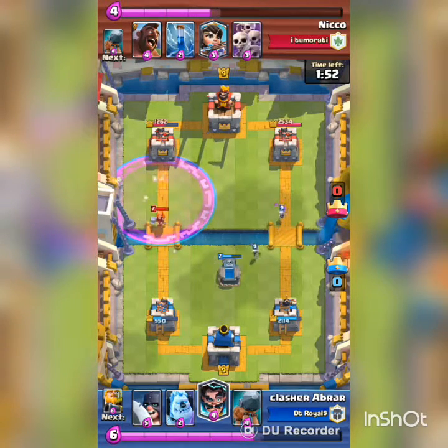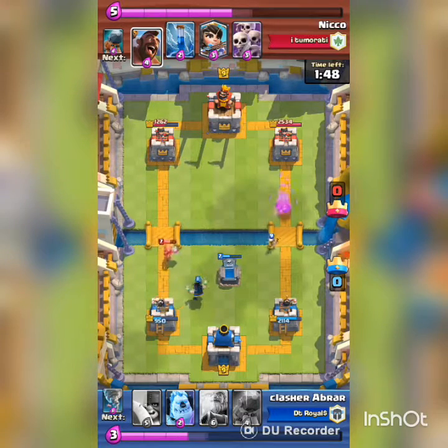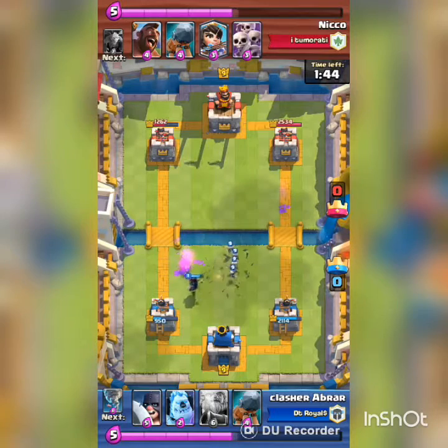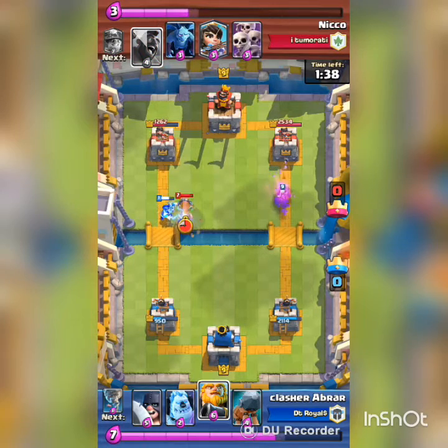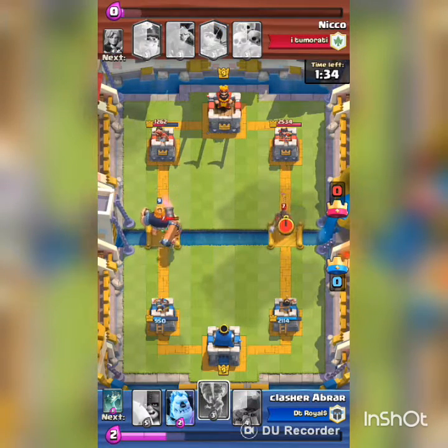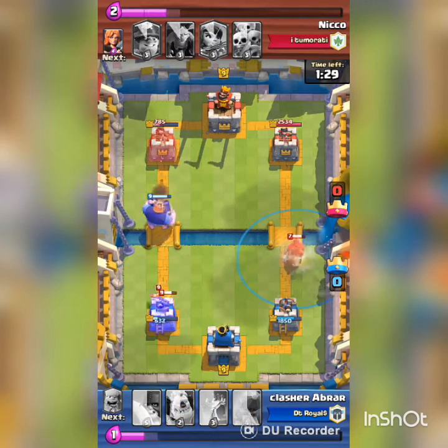When I was expecting a hog rider behind that valkyrie, I dropped an electro wizard but the hog rider didn't appear. I countered that valkyrie with the electro wizard and he zapped. I dropped a royal giant at the same time when he dropped a battle ram — now the battle ram is going to get a lot of damage and I didn't have much of a response.